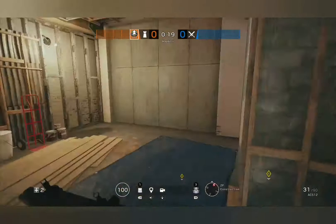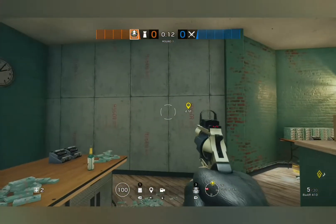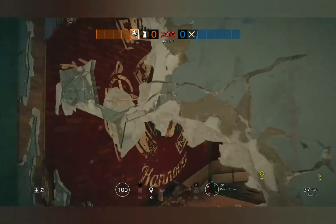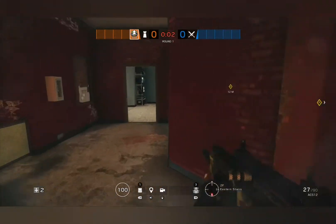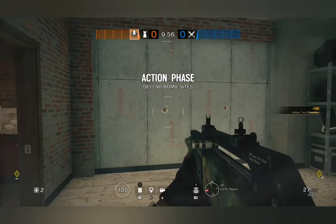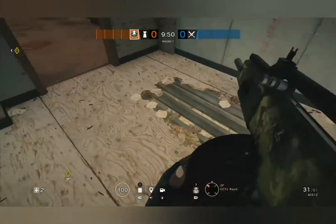First you want to reinforce this construction wall, just so that they can't rush in super quickly. I would reinforce these two walls and open this wall to stairs. You can open it completely or just a little crouch hole — doesn't really matter. And then obviously the two main walls. We're actually not going to electrify this wall with Cade or Bandit, because the floor is completely soft, and good teams are going to get it regardless with a Buck, an Ash, or even Zofia.